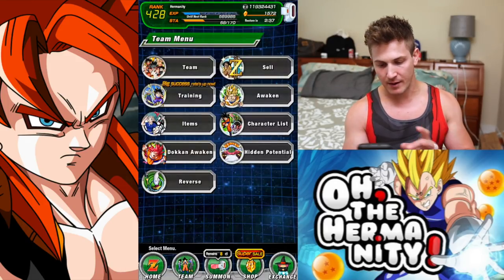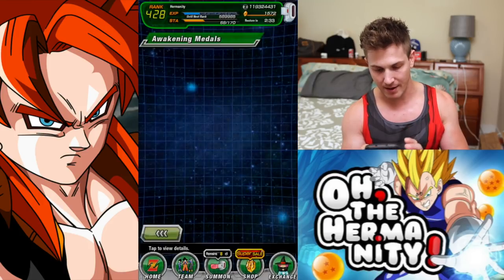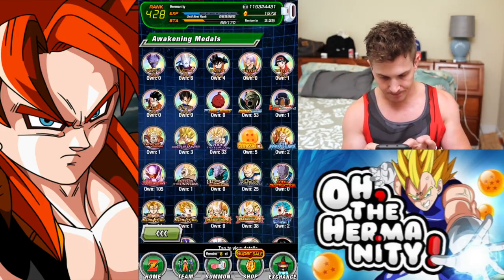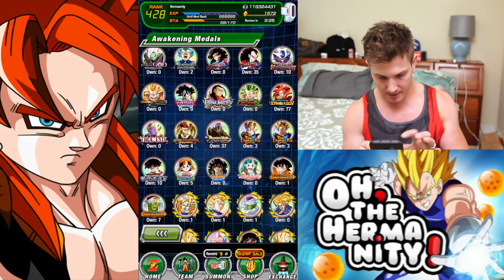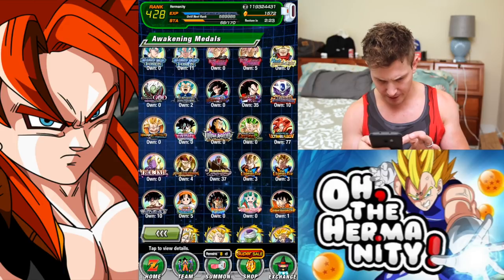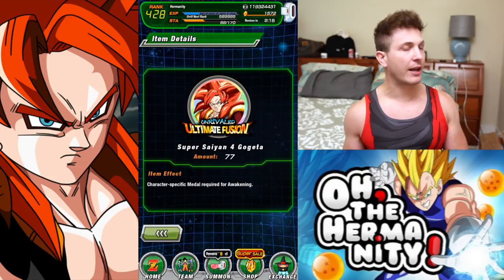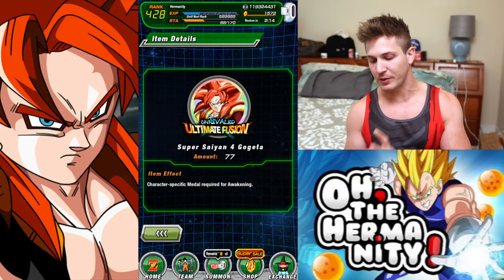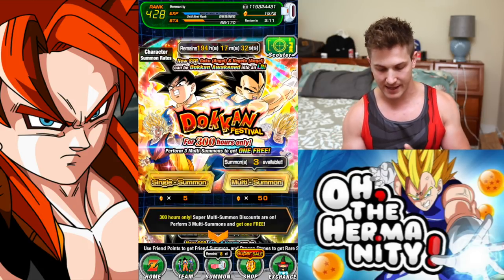Let's go to items, let's go to awakening medals, scroll down — where's our boy? This is what we want, we have the medals ready to go. This is what we want — give us Super Saiyan 4 Gogeta. The game knows now. Let's get it done.